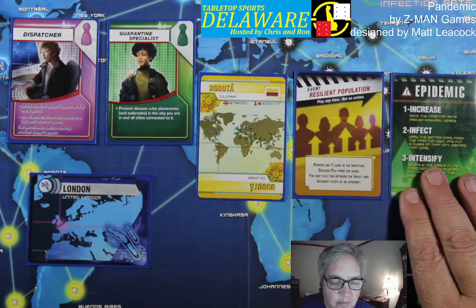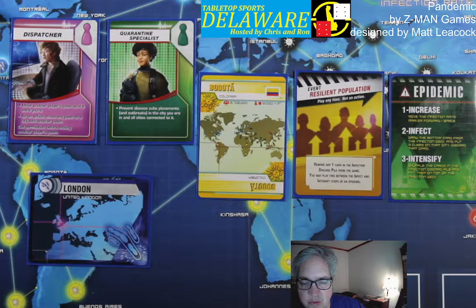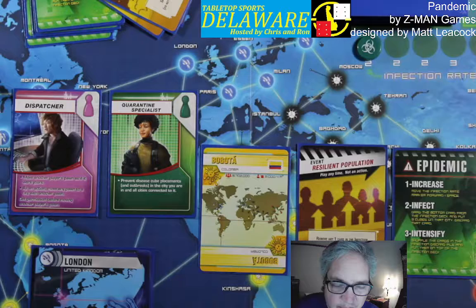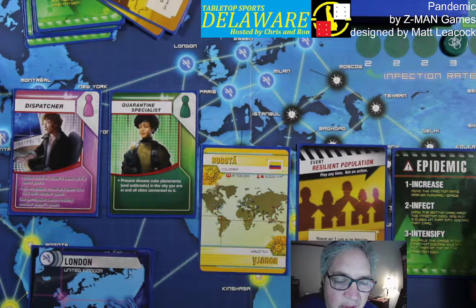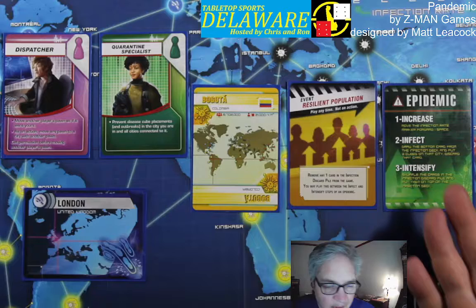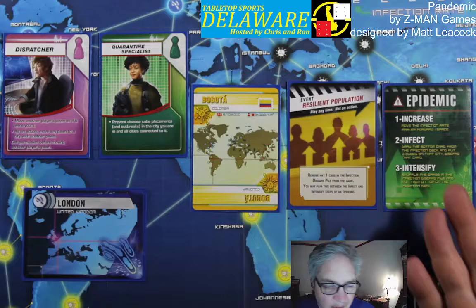The last kind of card in the player deck is the Epidemic card. When drawn, you increase your Infection Rate. Right now it's going to be two cities turned over for infections at the end of each turn, but once enough Epidemics hit, now there's three, and if you're playing really difficult, it could get up to four cities. I like playing the medium one — there are about five of those in the deck. We'll show you how the Epidemics work.